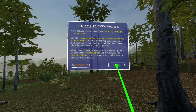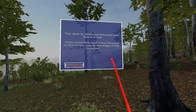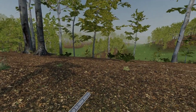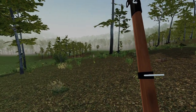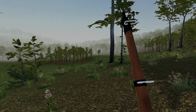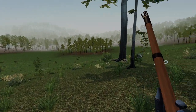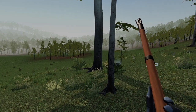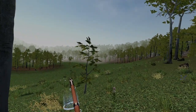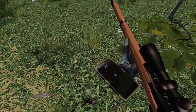Each stance affects your visibility, noise, and speed. The deer is near — start crouching and move forward to the single tree at the edge of the meadow. Hearing them but not seeing anything just yet. There we go — on the spot.